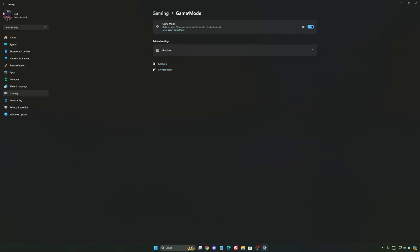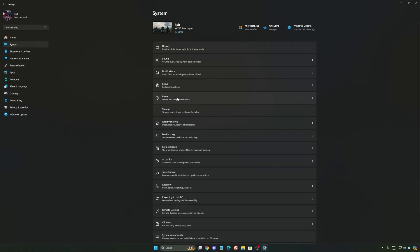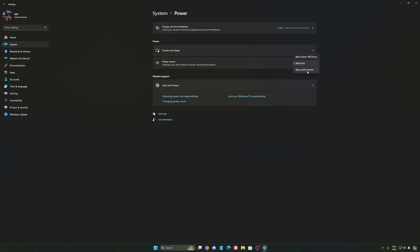The last one is Game Mode. Game Mode is honestly really good now. Back with Windows 10 it was a bit sketchy with stuttering issues, but now you really need to use it to make sure all your resources are prioritizing your video games. Also go to System and check your Power settings. I recommend just using Balanced — you'll get better boost clocks and longer boost clocks. I did benchmarks of Balanced versus Best Performance and I'm getting better results with Balanced.